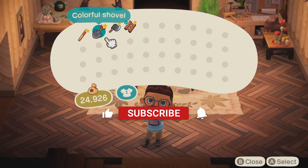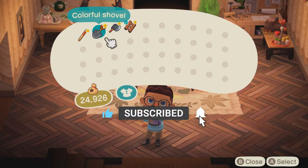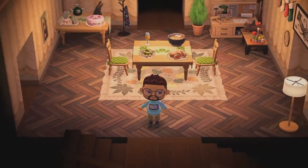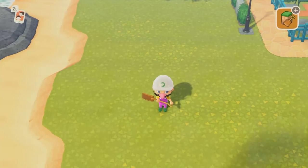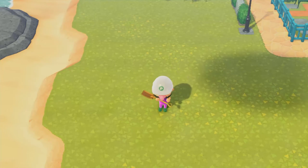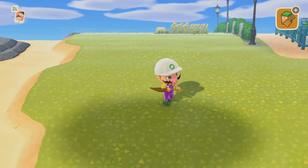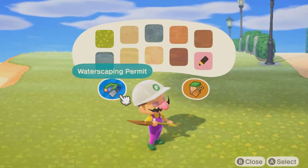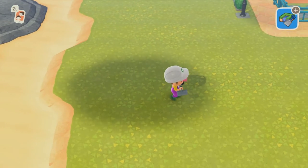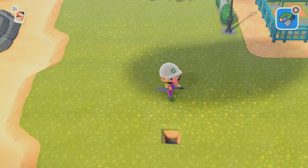Let's continue on to the video. Don't forget to like, comment, and subscribe to the channel if you are new — it really helps the channel out. So, waterscaping — what exactly do you need? First, you need to have unlocked waterscaping and terraforming by getting three stars and having K.K. Slider come to your island. Second, what I typically bring is an axe, a shovel, and my ladder, just in case I need to clear things out.